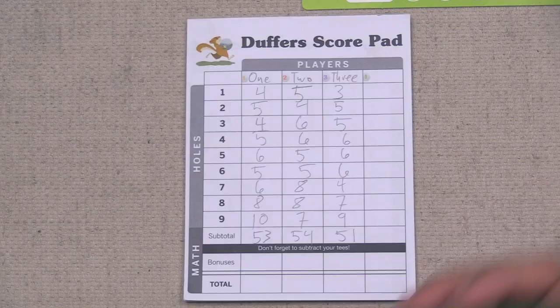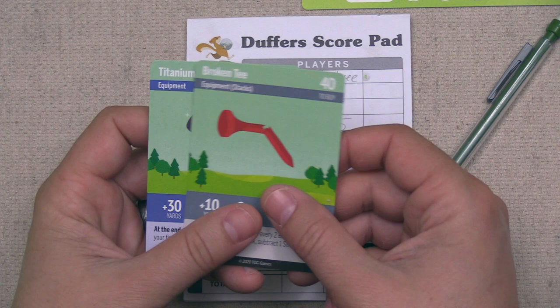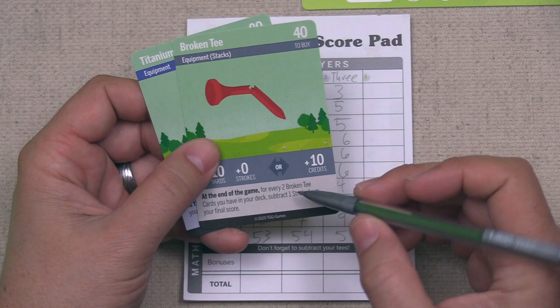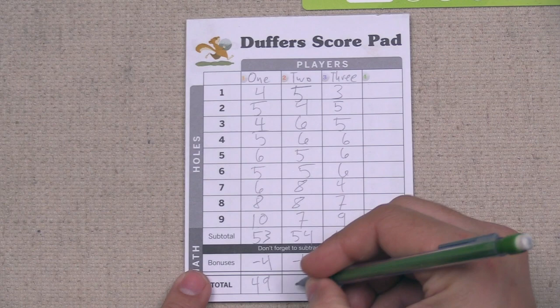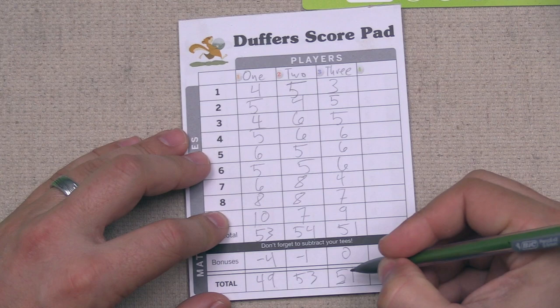After filling in the penalties, we add up subtotals and account for any stroke bonuses from cards in our deck. We picked up the titanium tee, which lowers our stroke amount by four. We have one broken tee, and you need every two of these to lower your score by one stroke — so one is not enough. That gives us a minus four, and a final stroke score of 49. Player two ended the example game with three broken tees — every two lowers their score by one, so that's a minus one, bringing them to a final score of 53. Player three has a single broken tee, not enough to lower their score, so their final score is 51. The player with the lowest stroke score wins — and in this example endgame scenario, we would be the ones to win.